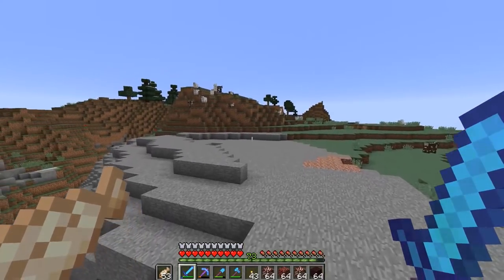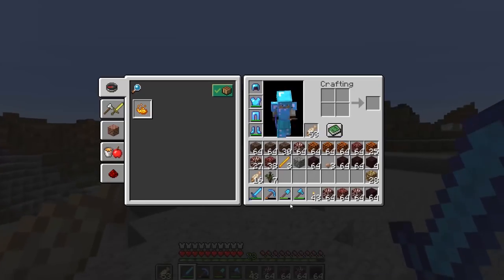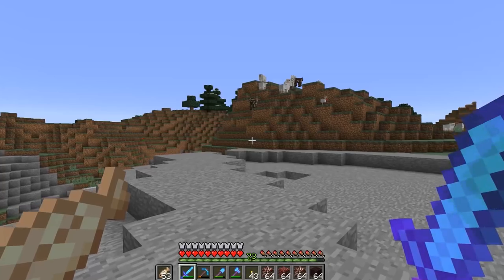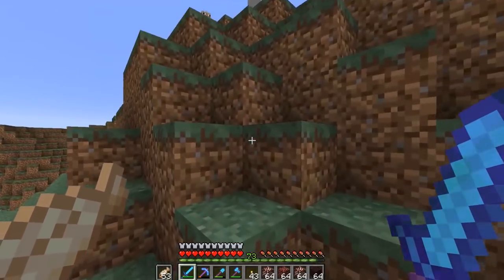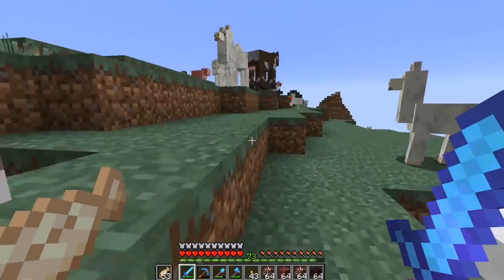Now that everything is fully set up, we've got enchanting well on its way. We have mending on almost everything — we only need three more mending books. We've got a few more things to throw on our sword, like sharpness, so we can actually kill things quickly, and beyond that we've got a lot of other cool stuff to take care of.